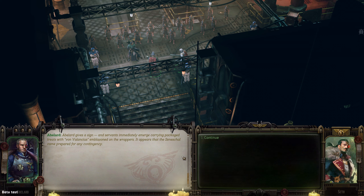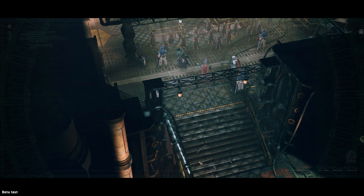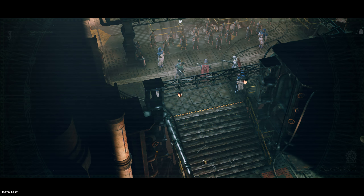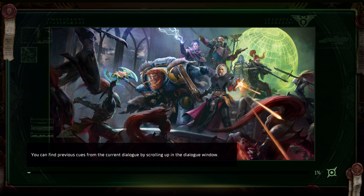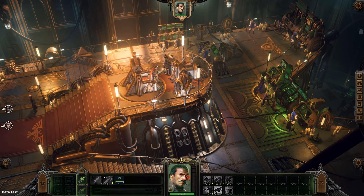Abelard gives a sign and servants emerge carrying packaged treats with the von Valancius emblem on the wrappers — it appears the Seneschal came prepared for any contingency. You have a bunch of helpers and are basically in command of all these people. There's a lot of text in the game and very interesting text if you read it all, which you should — otherwise it defeats the purpose of a game like this. There's a lot of lore and fluff.